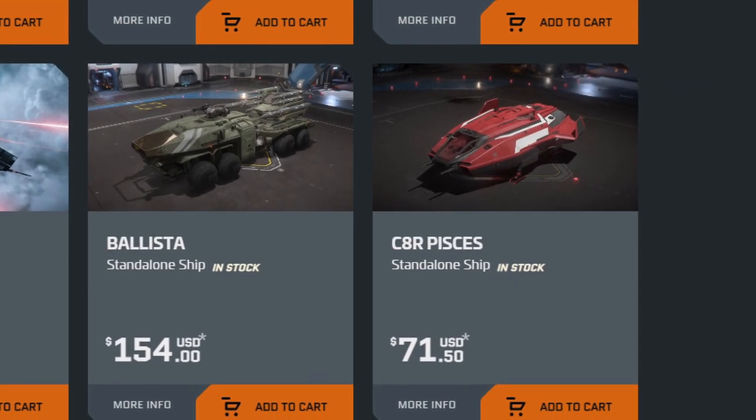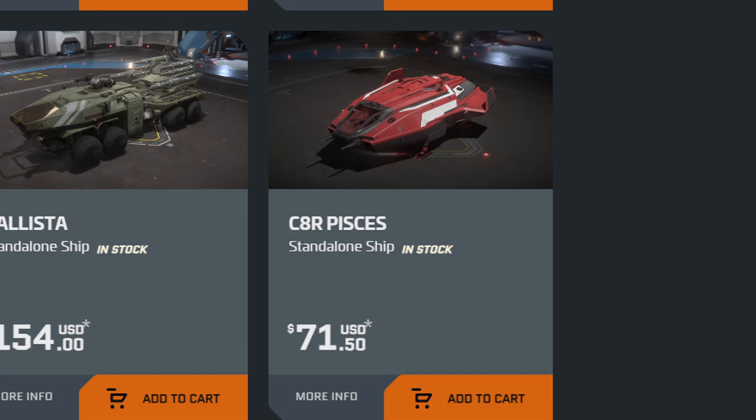So, how much does it cost? Well, at time of recording this, the C8R Medical Pisces was set at a pledge price of $71.50 USD. But worry not — if you'd prefer to buy it in-game with Alpha UEC, it had been added to the 3.18 PTU in preparation for its live release, though the pricing had yet to be set in stone. However, between the time I recorded that and now, CIG have gone and taken that out of the PTU, implying it's probably not going to be there in 3.18 when it drops on live because, you know, reasons. So, break open the wallet, I guess. Sorry.